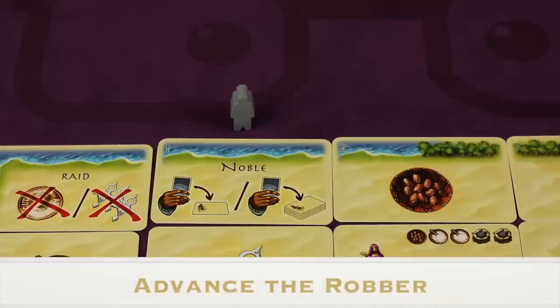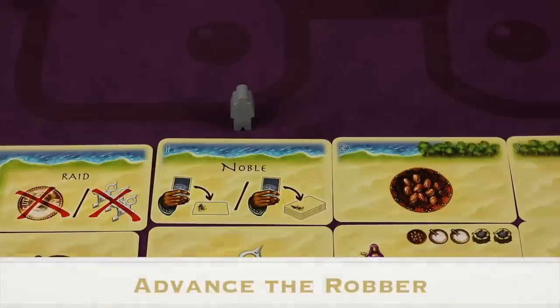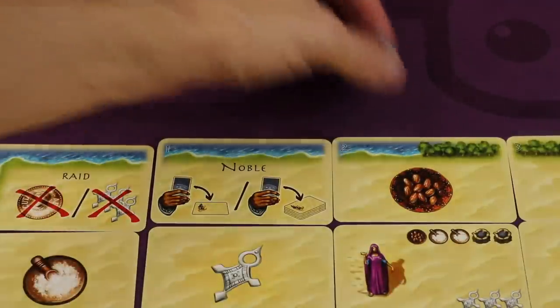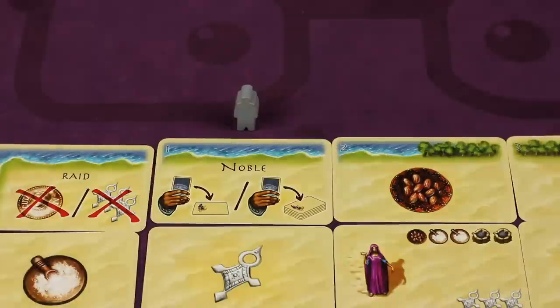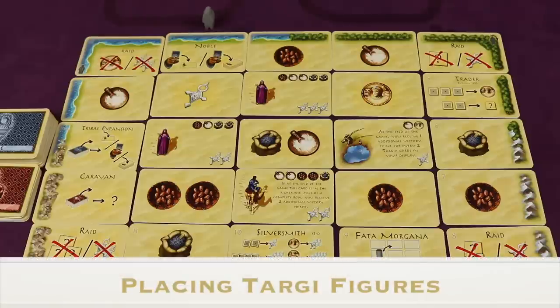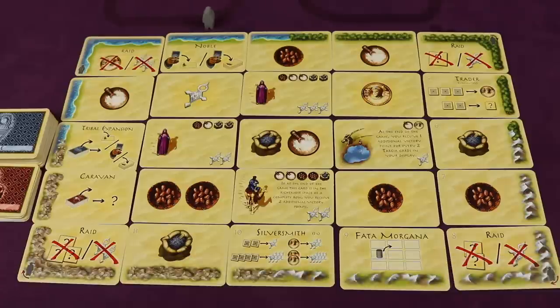The first phase of each round is advancing the robber. Normally you take the robber and advance it clockwise to the next card; however, in the first round it just starts on the number one card. The robber hinders placement of players' target figures and may cause events when it reaches the corners. The next phase is placing target figures — starting with the start player and alternating, each player places one of their target figures.